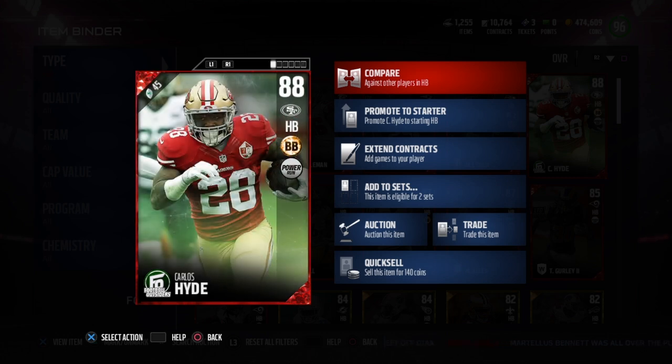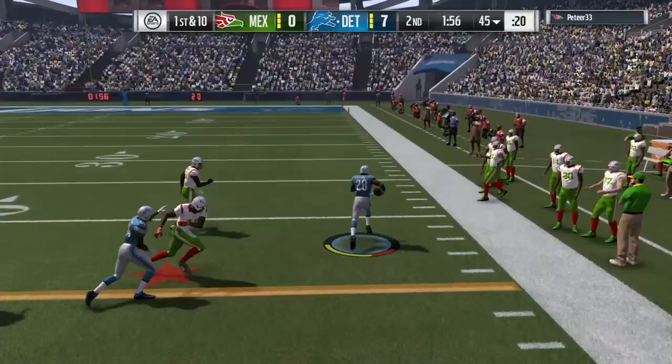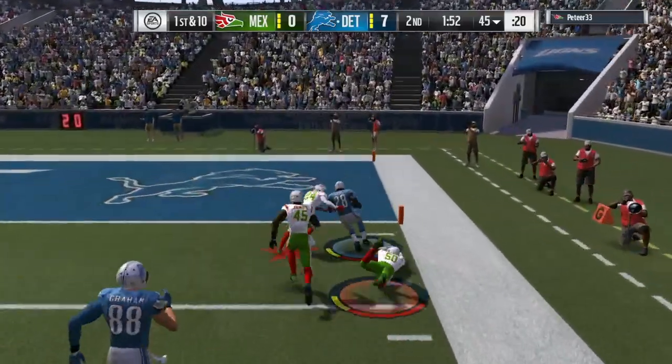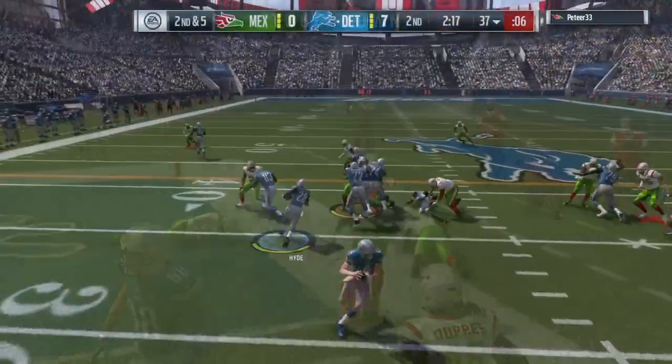He did have around 88 agility, which might hold him back a bit. But one of the things I really liked was that 89 speed and 90 XL. He's not the fastest, but right here you can see him outrun a defensive player — look at that, he outran them all just in time to get the touchdown.